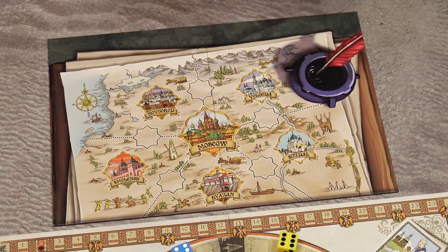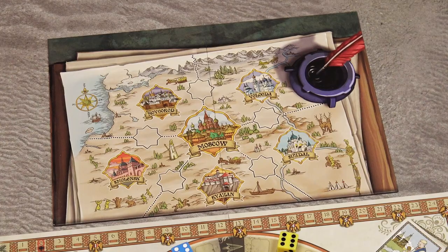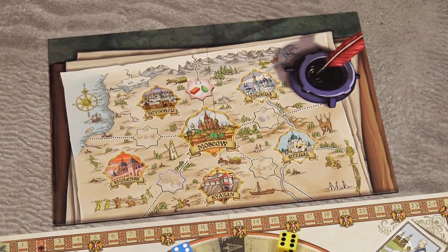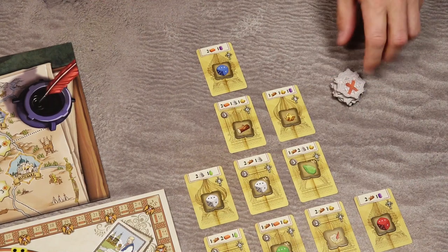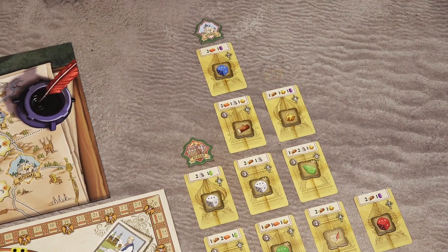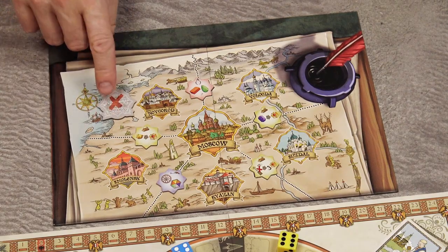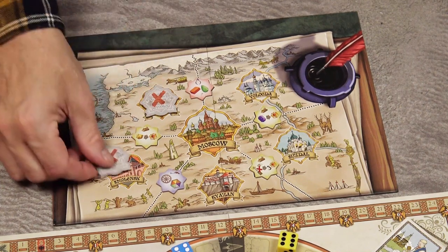Then place this Grand Duchy of Moscow board next to the game board. Place all the specialist tiles in the bag, shuffle them, and randomly place 5 of them face up on the 5 spaces of the Grand Duchy of Moscow board. Then shuffle the 6 city tiles and randomly place one tile face up at the top of each of the cathedral towers. Take the remaining city tiles and place them face down on the corresponding cities on the Grand Duchy of Moscow board.